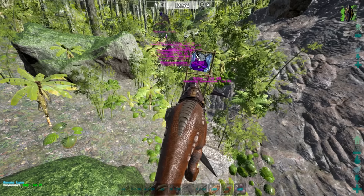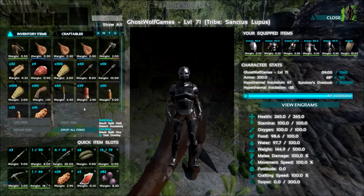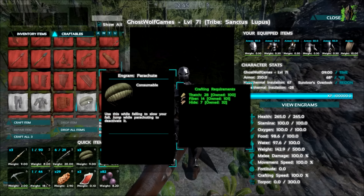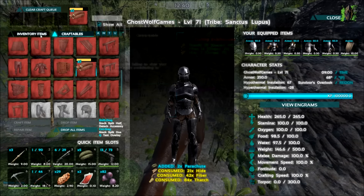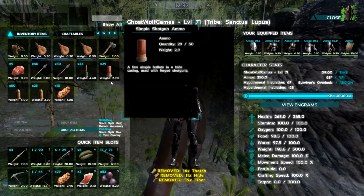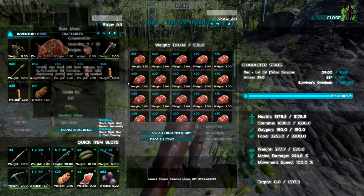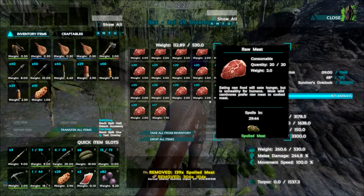How are you doing on cooked meat? I got 30 — actually I think I have 40 because I've got some in my inventory. I'm good. Okay, because that is a shit ton in my inventory. Make another parachute, make another parachute materials, dump all materials. I've got seven on me. I'm going for parachutes.